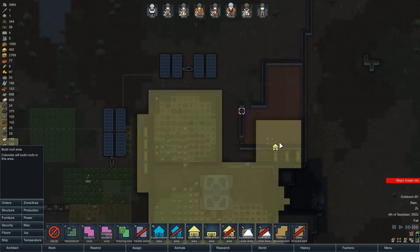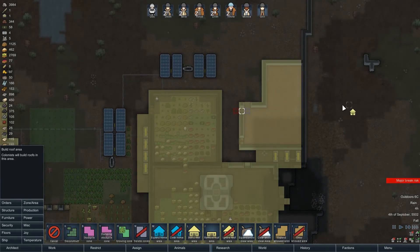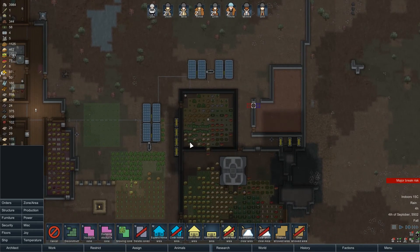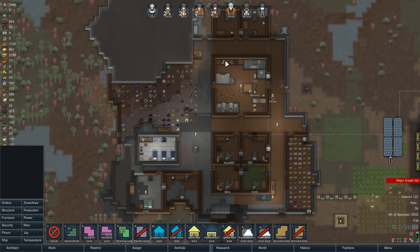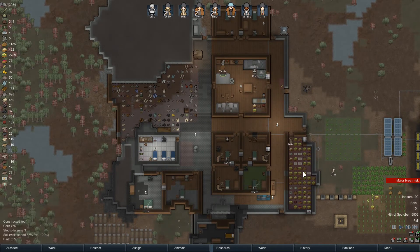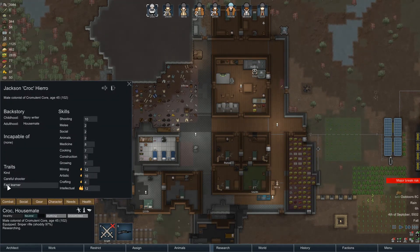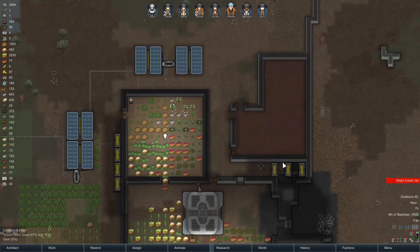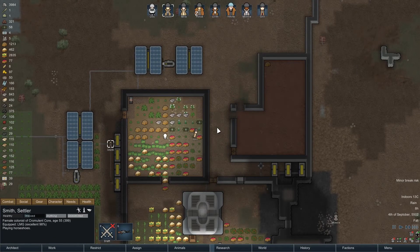I wonder if they're not building a roof because this is partially a build roof area, and it kind of overrides the auto thing. Maybe it's just because they haven't finished the other stuff. Regardless, build me a roof. I don't know who we're gonna send - maybe Croc. Croc isn't super useful, he's kind though. Smith, can you just finish these damn things?